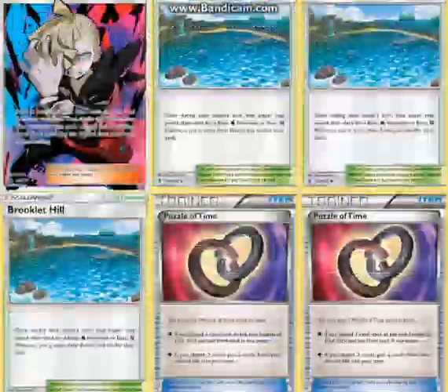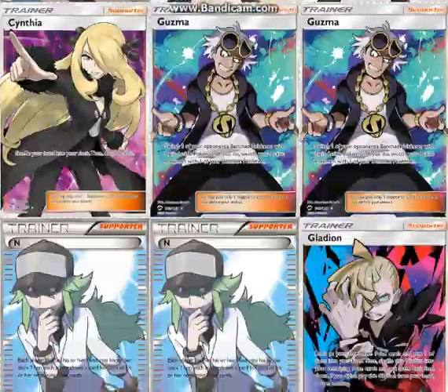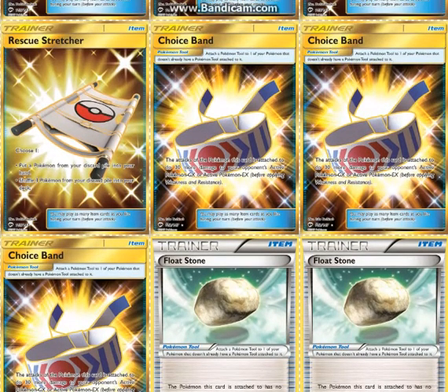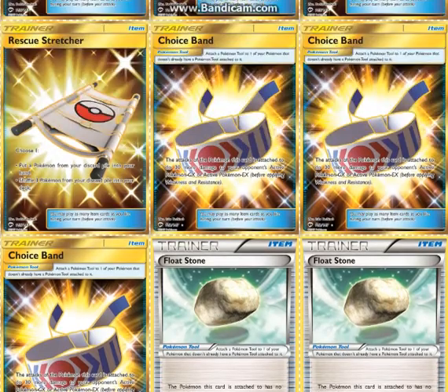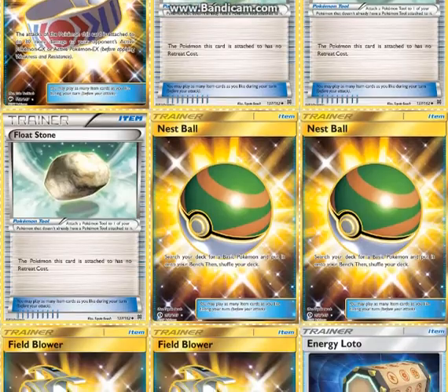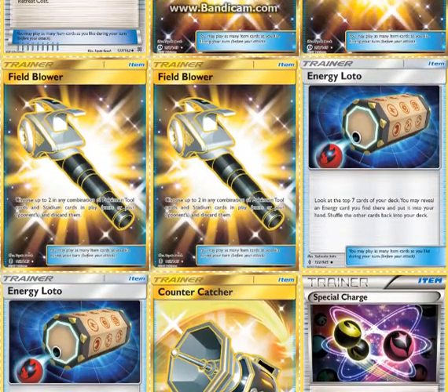You have 3 free retreaters automatically with Tapu Koko and Mew. Typically you can send those up, then Rescue Stretcher the Passimian if it gets knocked out. 3 Choice Band to hit even harder numbers — being able to do a lot of damage with this deck is kind of what makes it shine. 3 Float Stones so that you can retreat your Octillery, Sudowoodo, and non-attacking Passimians. If you don't have your Mews or Tapu Kokos, you can send up something with a Float Stone. 2 Nest Balls because you need Passimians in play to start attacking. 2 Field Blower to combat Garbodor and remove Fury Belts.